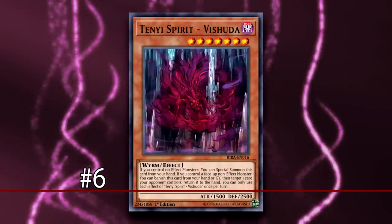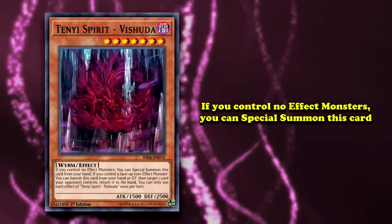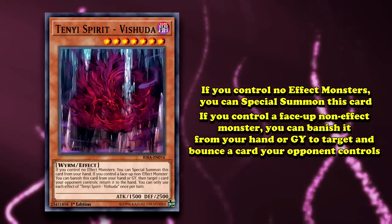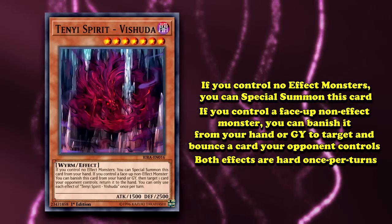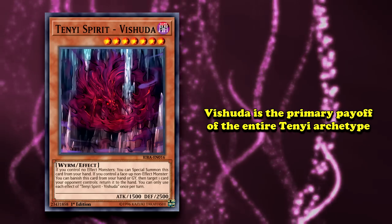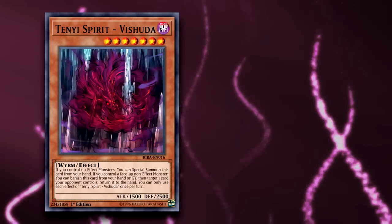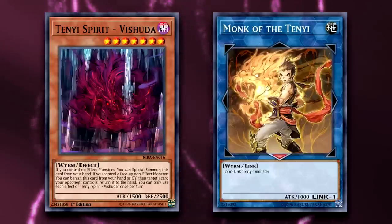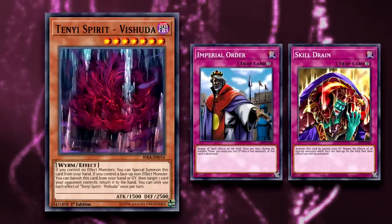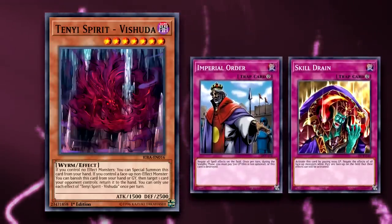Following that at number 6, we have Tenyi Spirit Vishuddha. This is a level 7 Dark Wyrm monster with 1500 attack and 2500 defense. It states that if you control no monsters, you can special summon this card from your hand. Also, if you control a face-up non-effect monster, you can banish Vishuddha from your hand or graveyard, then target one card your opponent controls and return it to the hand. Both of these effects are hard once per turns. Tenyi Spirit Vishuddha is one of the most powerful monsters in the Tenyi archetype, which earned it a place in two different modern Tier 1 decks: Sword Soul Tenyi and Halqifibrax Synchro Tenyi combo decks. Its ability to summon itself for free, link off into a Monk of the Tenyi, and immediately use its graveyard effect to bounce a card gave any deck that could run Vishuddha an instant out to all sorts of floodgates — most notoriously cards like Imperial Order and Skill Drain, which were often hard to deal with as the cards that could remove them were frequently negated by their floodgate effects. But Vishuddha could activate from the graveyard or hand, letting it dodge a card like Skill Drain's oppressive effect.